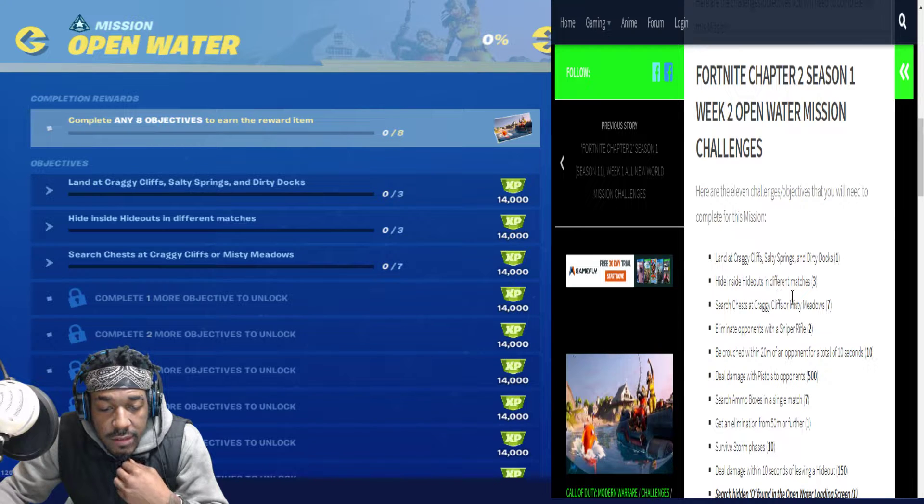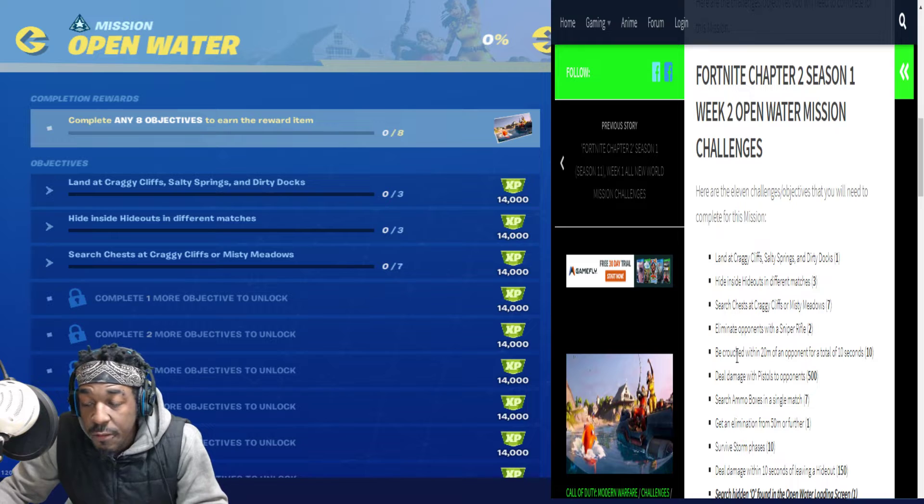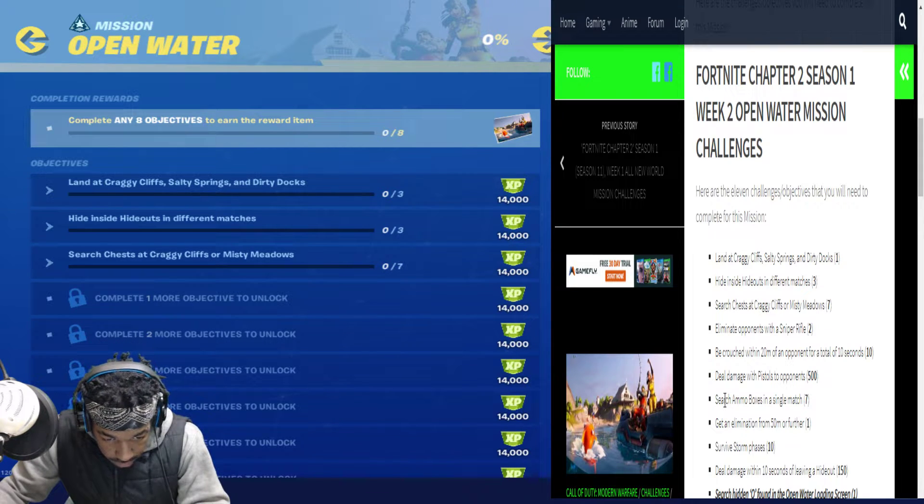Hide inside hideouts in different matches three times. Search chests at Craggy Cliffs or Misty Meadows seven times. Eliminate opponents with a sniper rifle two times. Be crouched within 20 meters of an opponent for a total of 10 seconds. Deal damage with pistols to two opponents, accumulative of 500. Search ammo boxes in a single match, accumulative of 7.